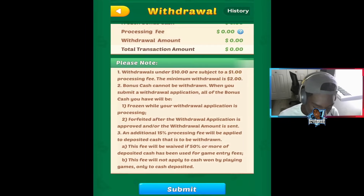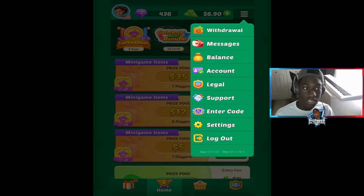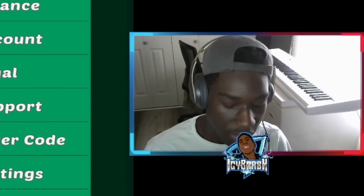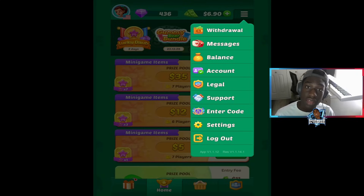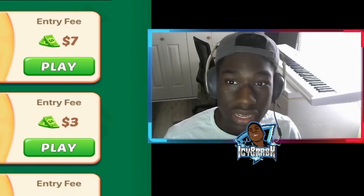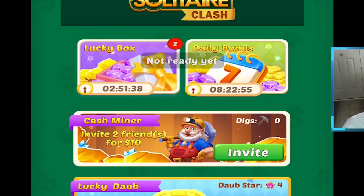Secondly, I'd go to withdraw and link your PayPal account with this app. I don't know if you've watched two videos ago, but I taught you how to withdraw money. It tells you that PayPal only takes two days to process, whereas if you use something like Venmo you'd have to wait two weeks.